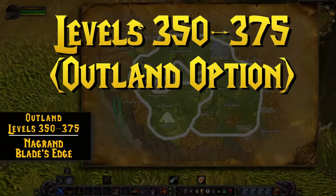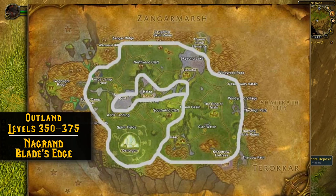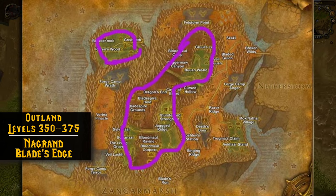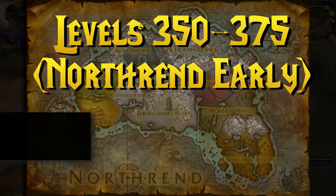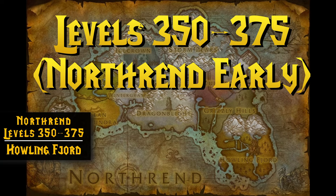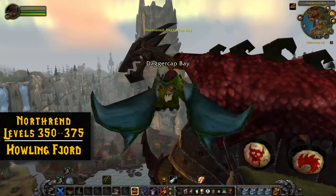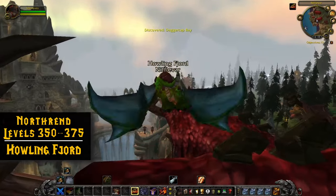Once you reach level 350, you're going to need rich Adamantite deposits, which can be found in Nagrand or Blade's Edge Mountains. That's all there is to it if you really want to stay in Outland. But you can actually start mining Cobalt at level 350 — the problem is that you can't mine rich Cobalt until 375, so you end up having to pass up on a lot of ore if you go to Northrend at 350. It's your call how much time you want to spend in Nagrand versus heading on over to Northrend.